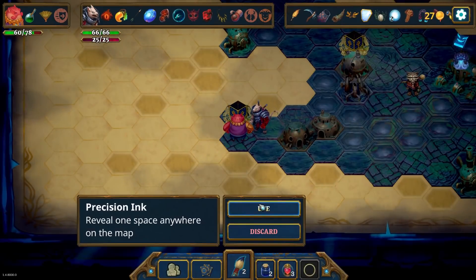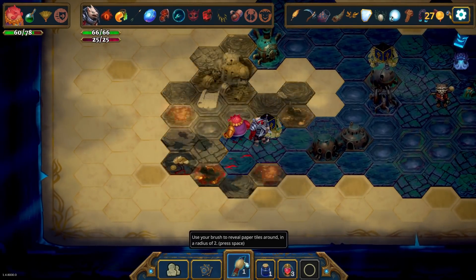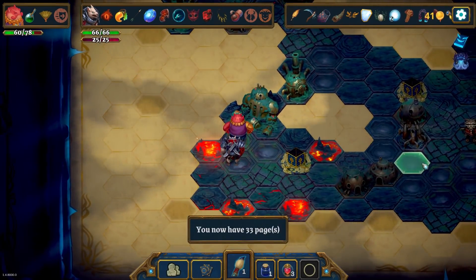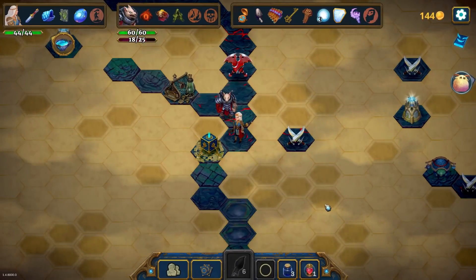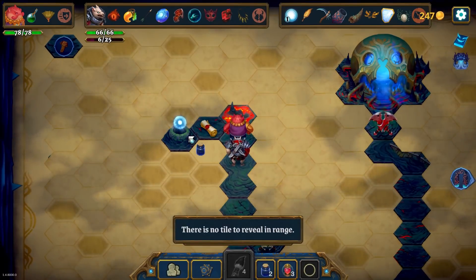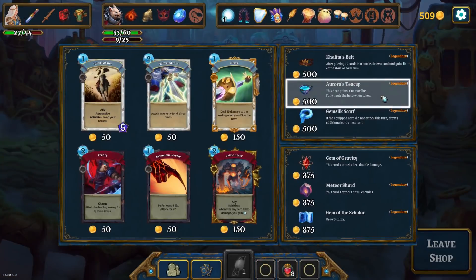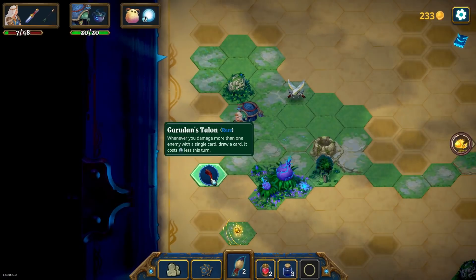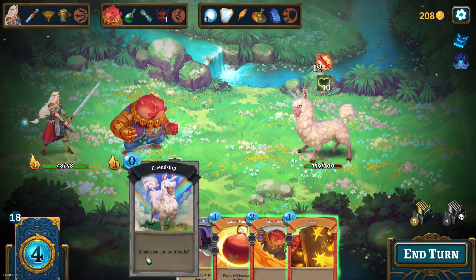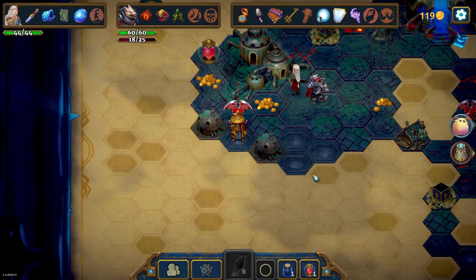One of Roguebook's most interesting points of differentiation is its overworld exploration. Every map starts out with large swathes of blank parchment, and it's only by using brushes and ink pots that you can reveal what's on each tile. As you paint, you'll come across opportunities to draft more cards, to transmute existing cards, and to build up your in-battle energy reserves. You'll discover piles of gold, collect relics, and might even come across standalone events and mythical creatures. Working out how best to gather and use ink makes for an absorbing layer of overworld strategy.